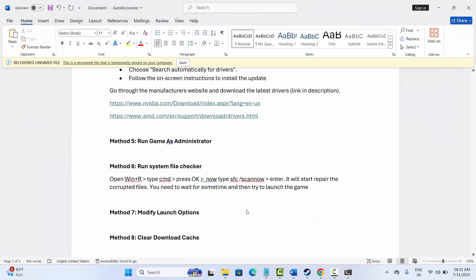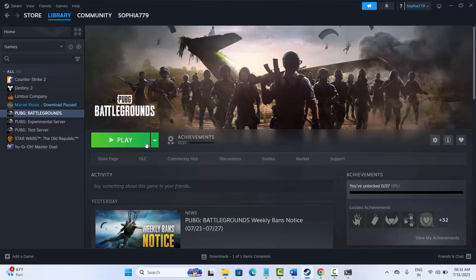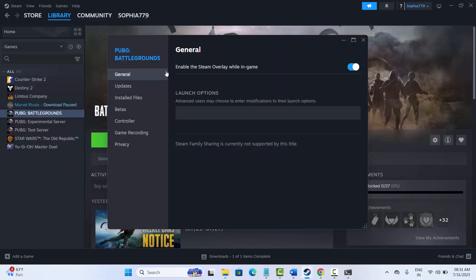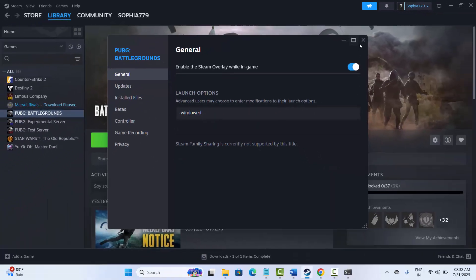The next solution is to modify the launch options. For that, go to Steam, select your game under the library section, right click on it and select Properties. Under General, type -dx11 and then try to launch the game. If that doesn't work, type -dx12 and see if it works. You can also try typing -windowed and then launch the game to check if this solution works.